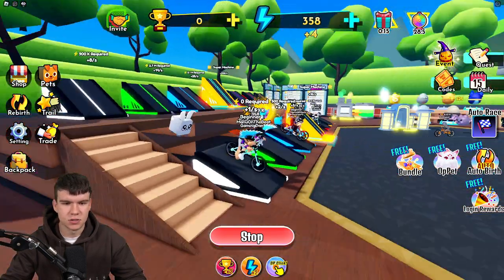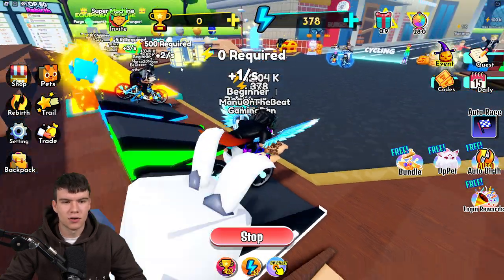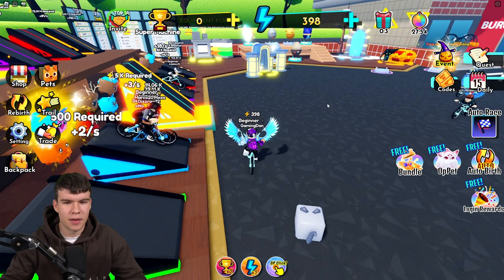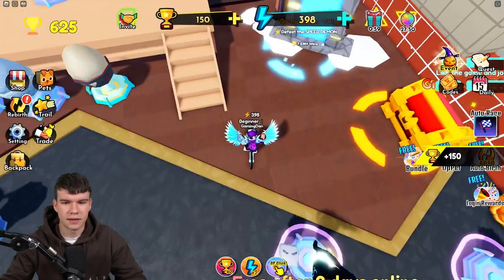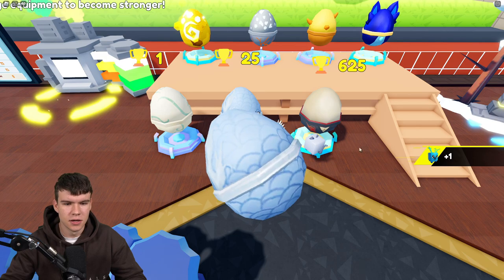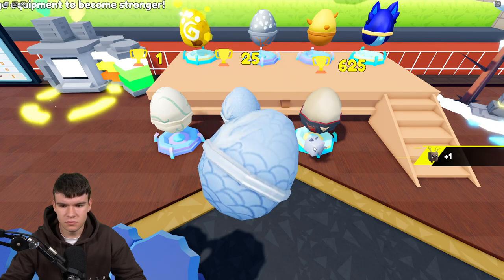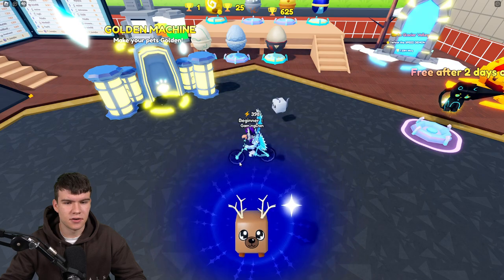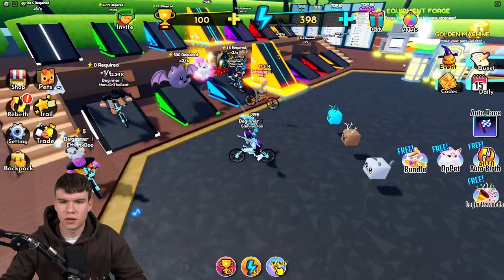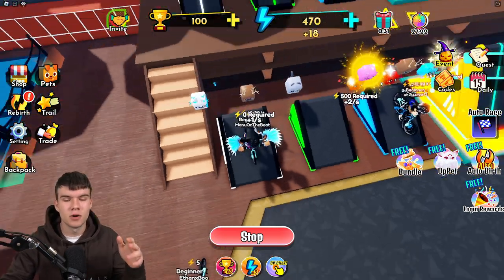We've covered all the features in the game — auto race, pets, trade. It's quite a nice game. We're nearly at that 500 required area. Three, two, one — there we go! We can open up this egg. We got a legendary — I'll take that, 11 times, pretty good! Another one gave a rare deer. Let's equip our best pets. We're now getting 18 per training, which is pretty good.